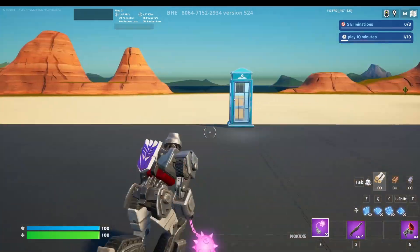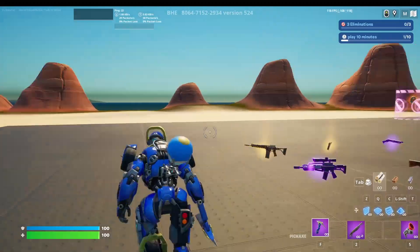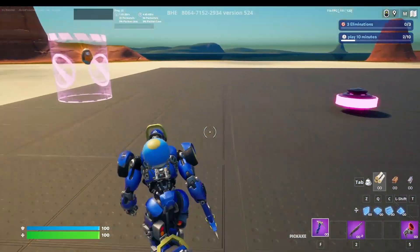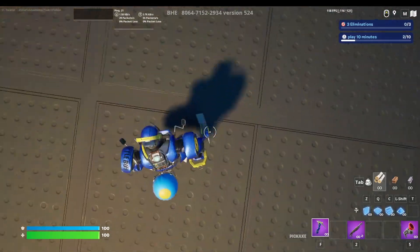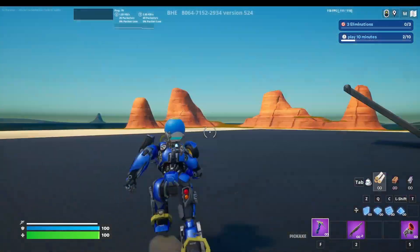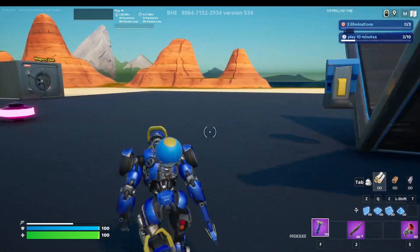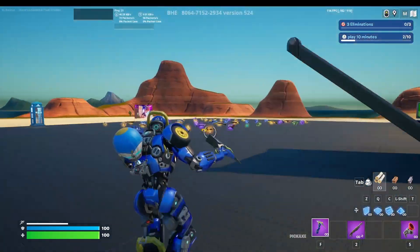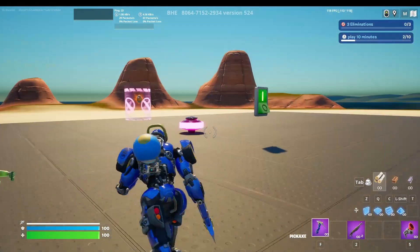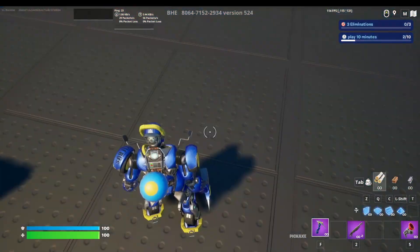The Battle Bus Transformer skin is the one I was most excited for in this bundle. The idea of a battle bus transformer is really funny and I think they did it really well — it even says 'Battle Bus' right on his shoulder. Just like the other skins you get the cool clunky sound effects when running, and you really feel like you're playing as a robot. They did a great job on that with all three skins.